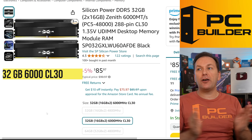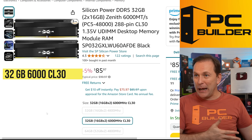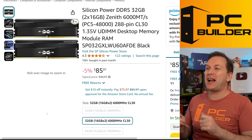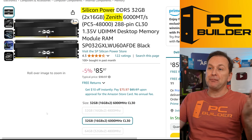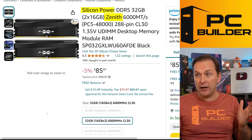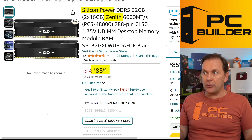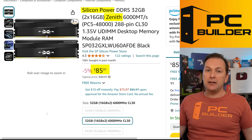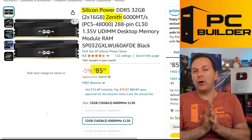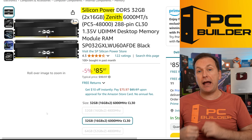For the RAM, you want DDR5-6000 CL30 — there really is no other answer for AM5 right now. I went with a non-RGB Silicon Power kit because they've come down in price to about $85 — there's also an RGB version for about $10 to $15 more. I'll leave both styles of kits linked down in the video description so you can pick whichever you like best.